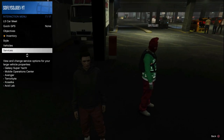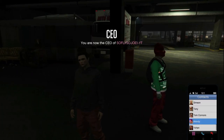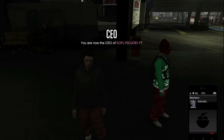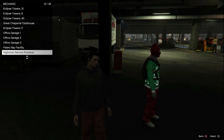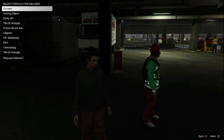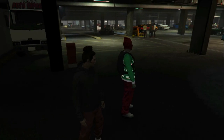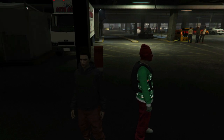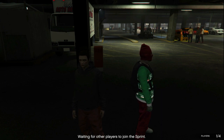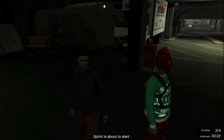Once inside LS Car Meet, open up the interaction menu and register as a CEO. From here, open your phone and call out the Hot Ring Salieri that you had earlier. Your friend is going to need their vehicle in LS Car Meet in order to start the LS Car sprint. Once both cars are called out, go into the interaction menu, go to LS Car Meet, and start up the sprint race. A timer will count down to zero — you don't have to do anything, just let the timer run out.